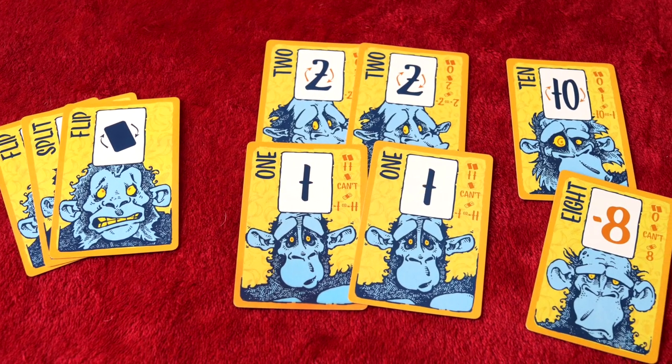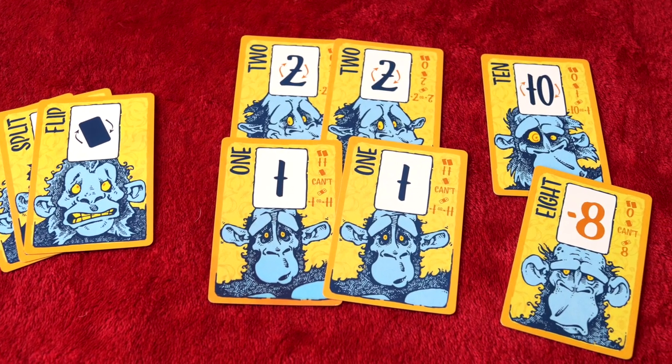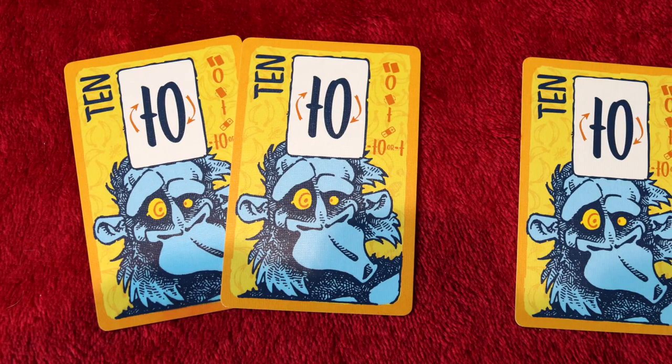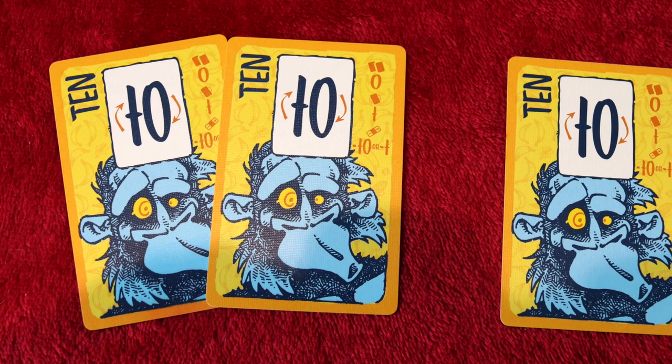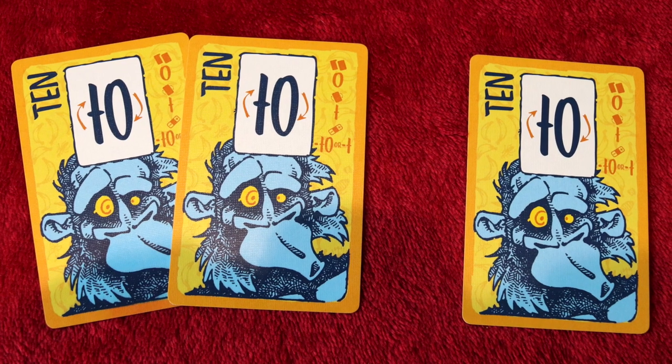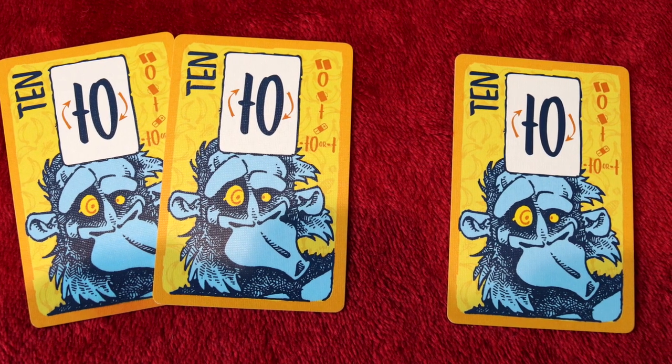Pairs are normally bad — they cancel each other out. Remember, these gorillas want unique things, and you score nothing for pairs. But there is an exception: pairs of ones score 11 points. If you have three of a card, such as three 10s, you score 10 points, with one pair being effectively removed from the game and the third single 10 scoring 10 points.